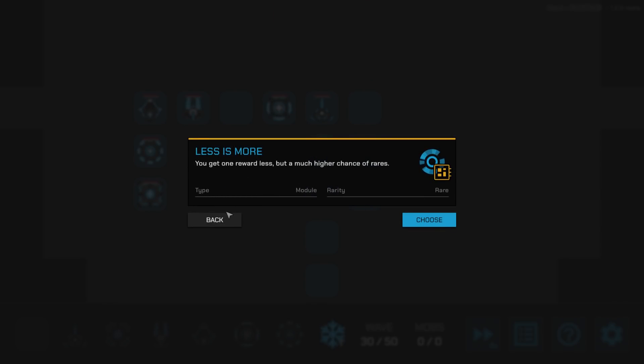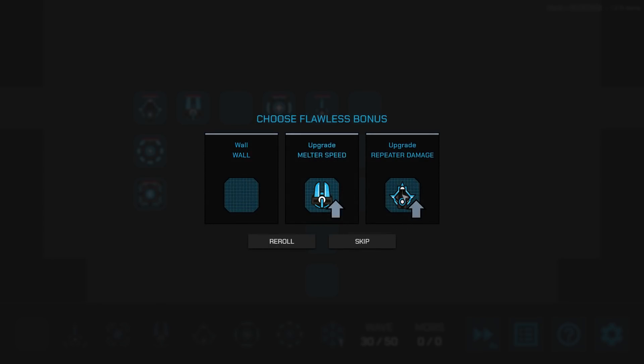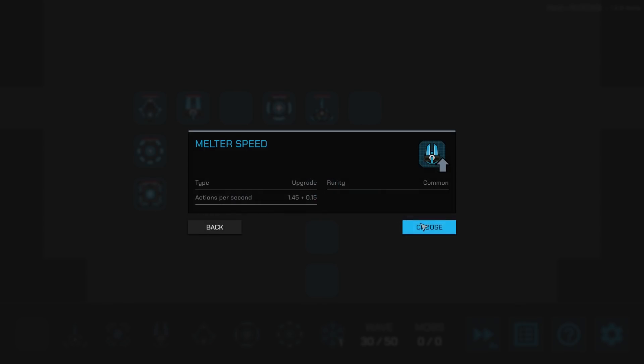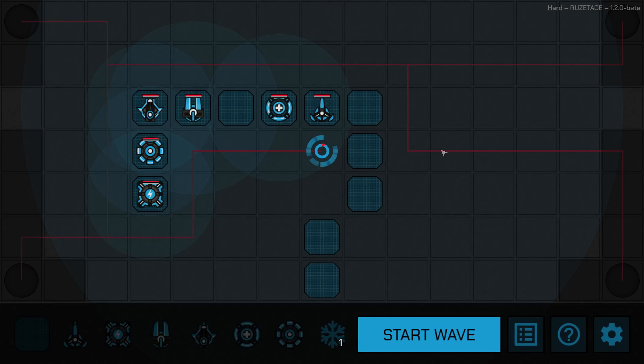The flawless boss clear gives one fewer reward but a much higher chance of rares. We've gotta take the damage upgrade. And melter speed — sure. So there we have Core Defense. We made it through three bosses. It is available on itch.io and on sale at the moment if you're watching as this comes out. It's supposed to be on Steam before too long. I have links and everything below. Thanks again to the sponsor, Core Defense — and I will see you next time.